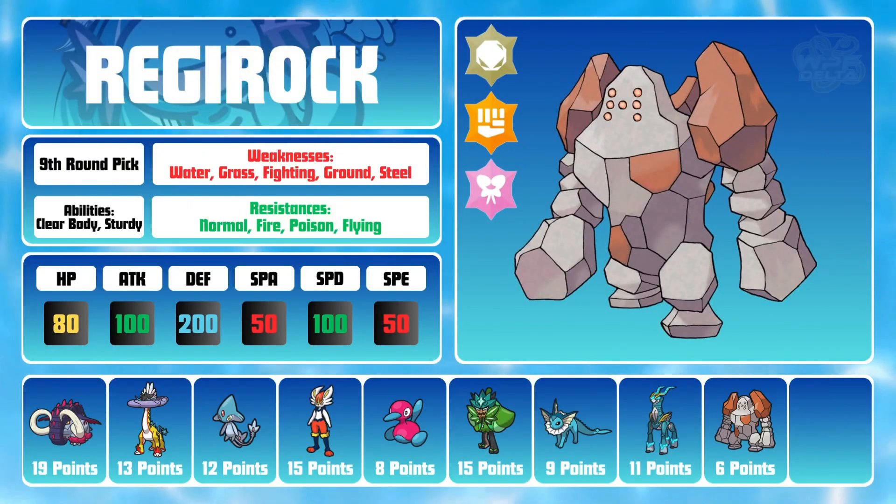Regirock is a hilarious option for Terastallization and will have access to Terra Rock, Fighting to offset my Ground weakness and boost moves like Body Press, and Fairy once again due to the overall strength of the typing. It's no secret that Rock is bulky, but a base 200 Defense stat on top of Sturdy guarantees that Regirock will never go down in just one hit. Regirock can also double as a hazard setter with Stealth Rock, and has some fun utility moves I won't spoil just yet. Just know that Regirock is going to do some really goofy things this season, and I couldn't be more excited.